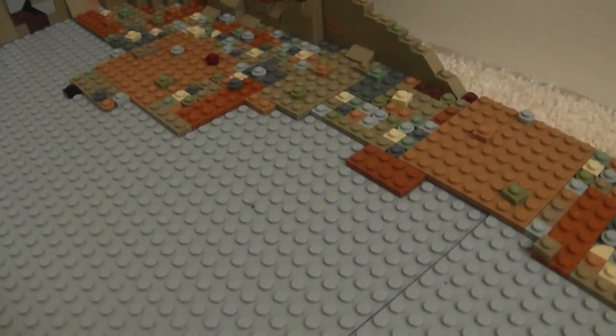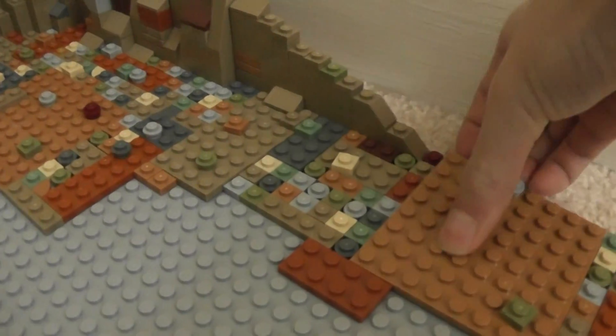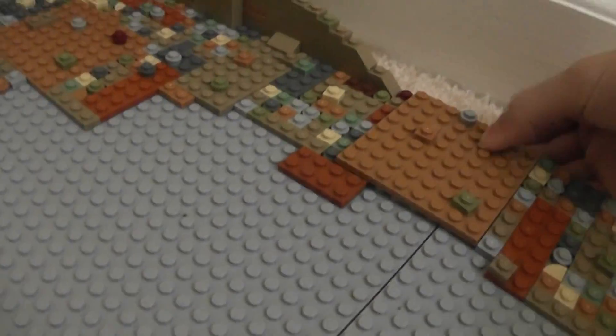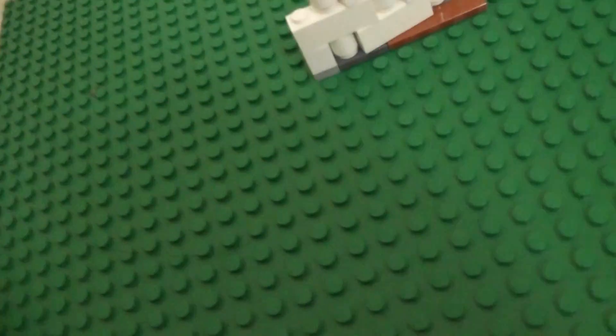I forgot to mention — I'm already working on how this will be modular. So if you pop off this plate right here and then this cheese slope right here, you can just slide them apart. I'm still figuring out how I'm going to connect these four, but I'm pretty sure I'm just going to use one of these connectors for all four. I also put a green base plate right here.